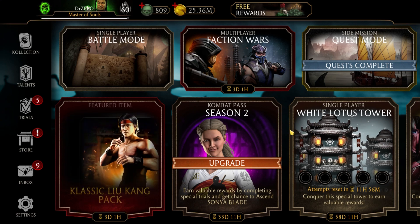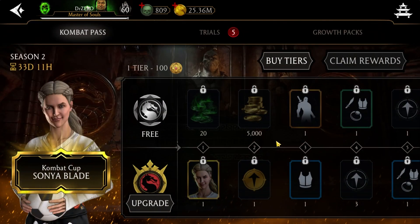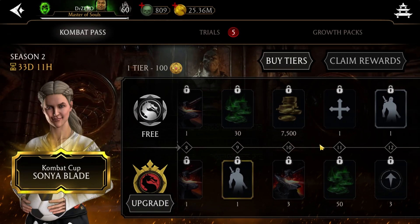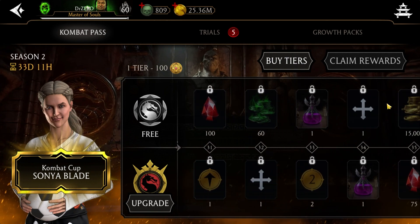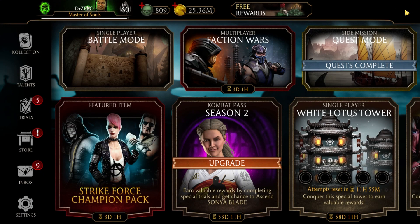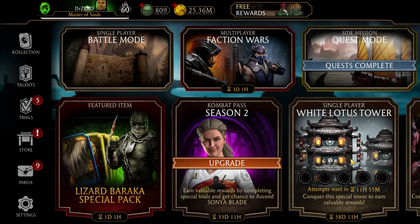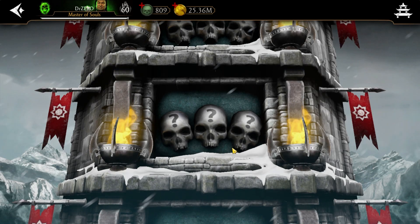Alright, first of all let's see the combat pass. Event tower and PVP cards are not included — so it's worthless. There's a diamond, a random silver... it's garbage. I don't think I'm gonna buy it again. It's a bag icon or tower icon, I'm not sure. It sucks — don't buy it. But you can grind it if you are free-to-play. Anyway, let's check the White Lotus tower.